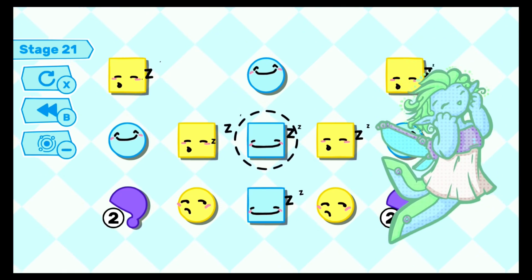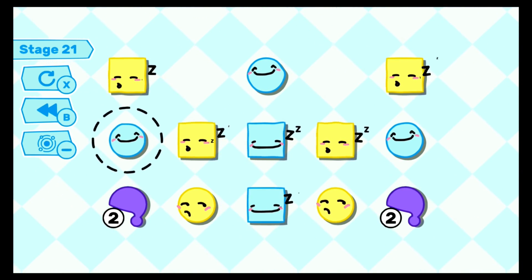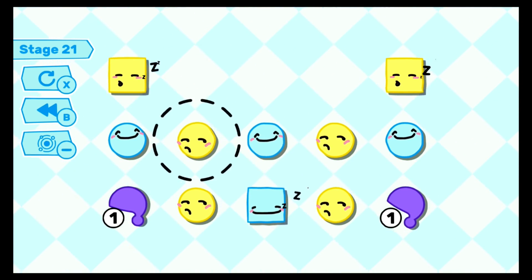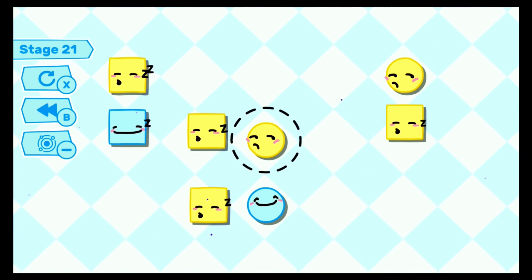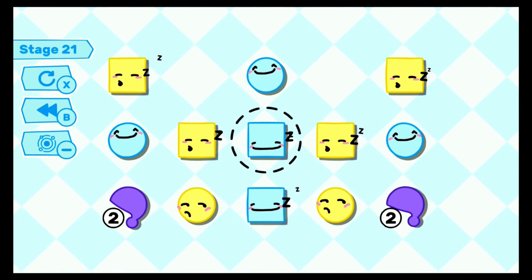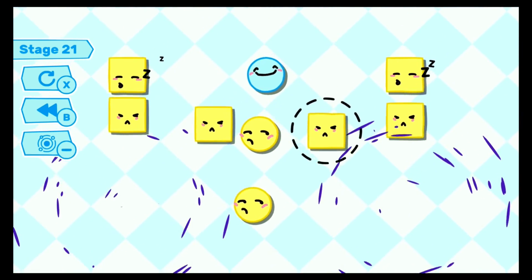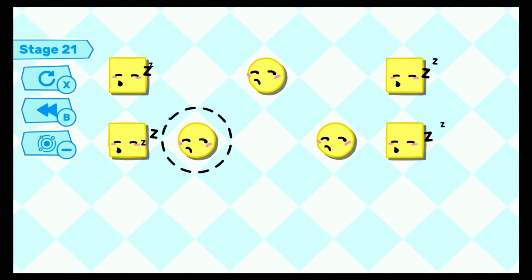My biggest gripe with the gameplay of Yuso is that it shows its hand a little too soon. The basic concept is simple and enjoyable enough, but it adds the other gameplay mechanics very early and some of these make the game a little less fun. The sleeping Yusos in particular made levels more frustrating and are introduced really early on. I must admit I died a little inside every time I finished a level containing sleeping Yusos only to see the next level had them in too.